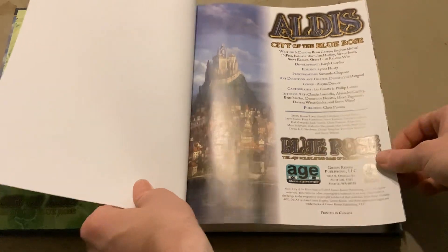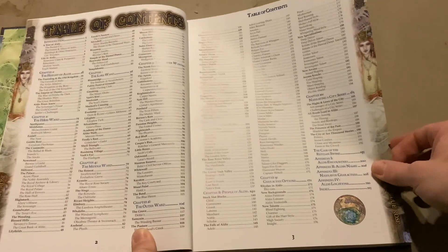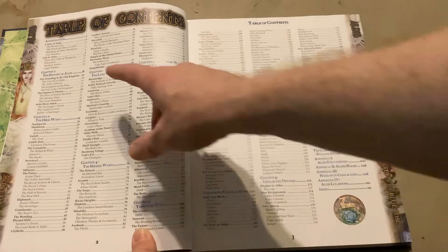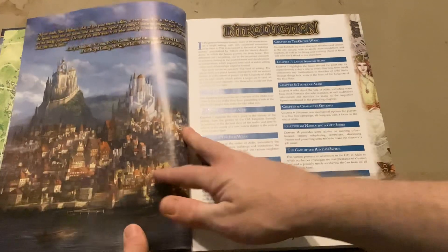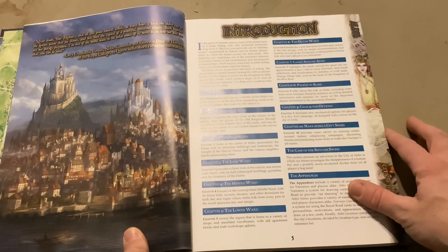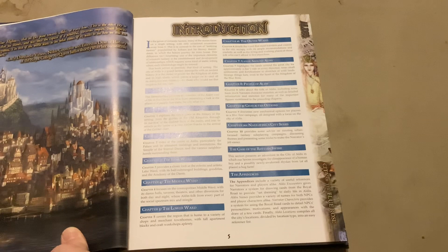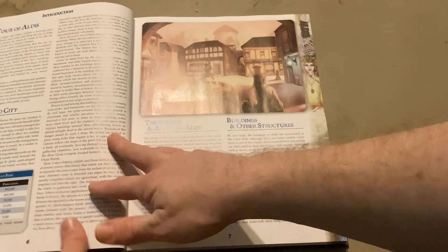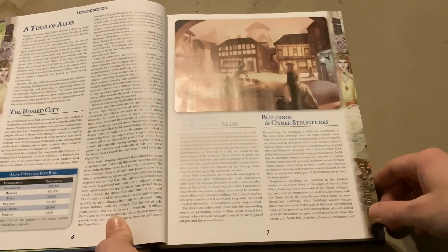This whole sourcebook is designed for this city. As you can see in the table of contents, it breaks up into the different wards. We start off with the history and then get into the actual wards of the city. It gives a quick introduction of how the book is broken up, which is a nice way of letting you know what's coming up and what it's all about.